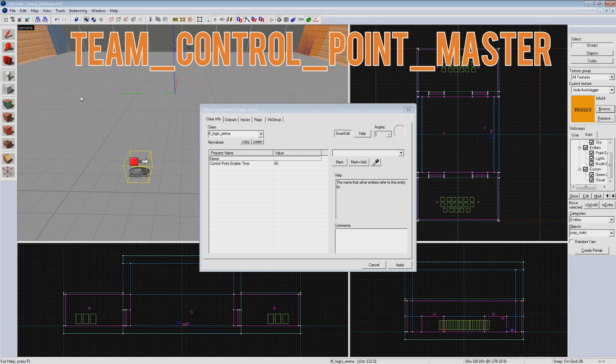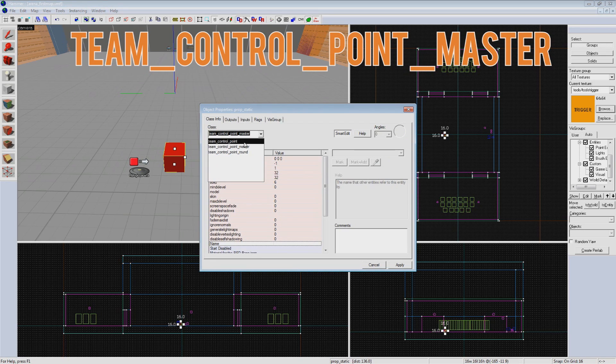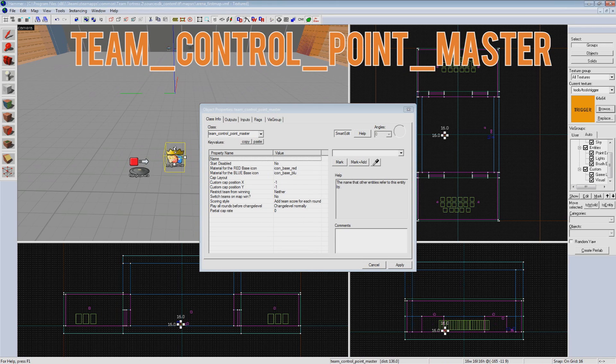Next we need to create a team_control_point_master — that's a lot of underscores. This entity makes it so when one team captures the point, they win and makes it show up on the HUD. Everything can stay default here.